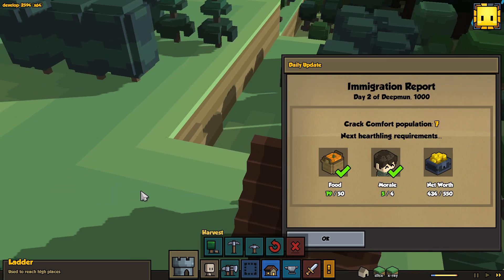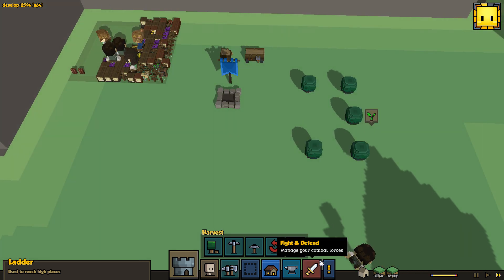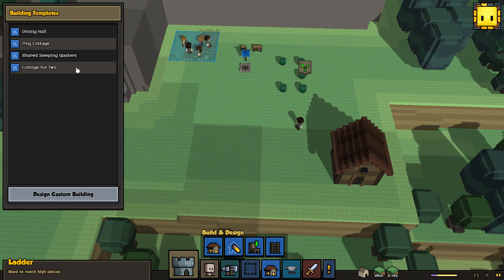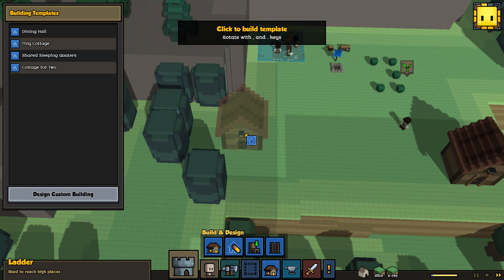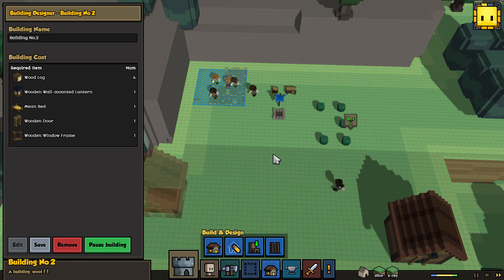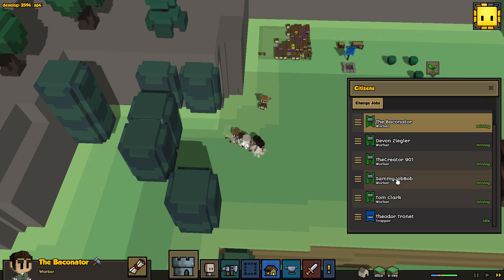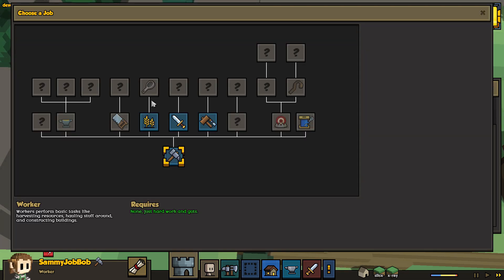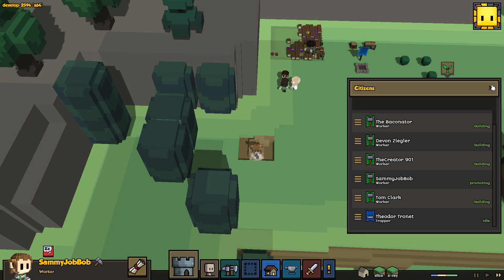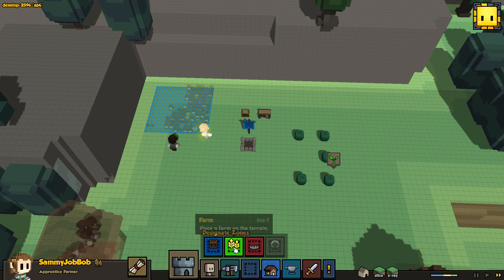Daily update — let's cross our fingers. We got the food but we don't have the net worth. Come on! We could have added someone so fast. We need to work on the next tiny cottage. Also, let's get a farmer down now. Let's hire somebody as a farmer — farming is good for speed stats. Sammy will be the farmer and we'll probably have him work on the new crop of wheat. I believe wheat might be the only new crop — we'll find out right now.